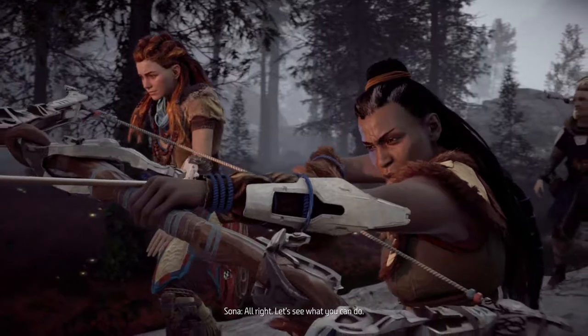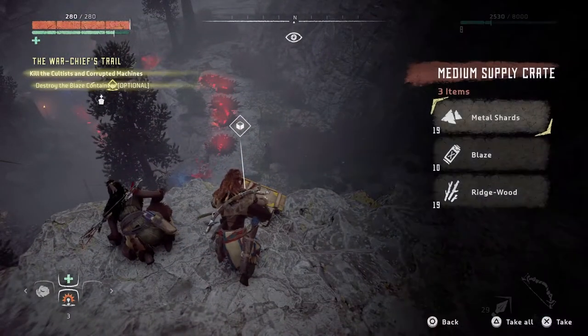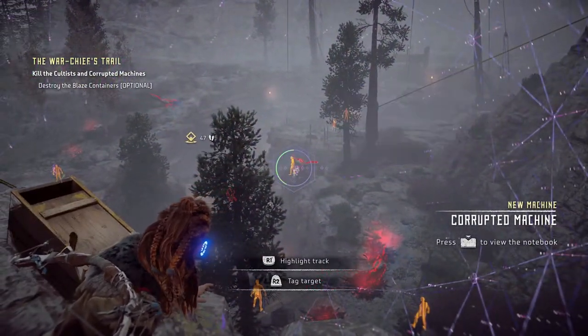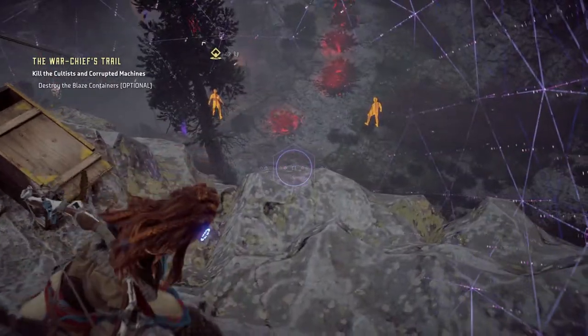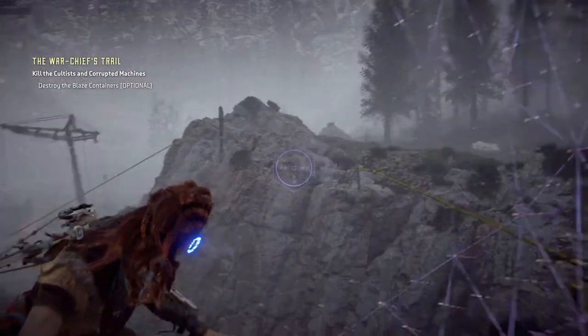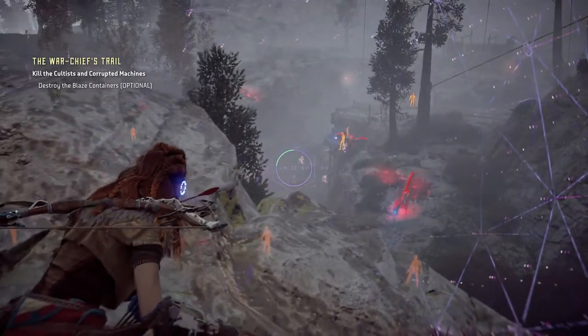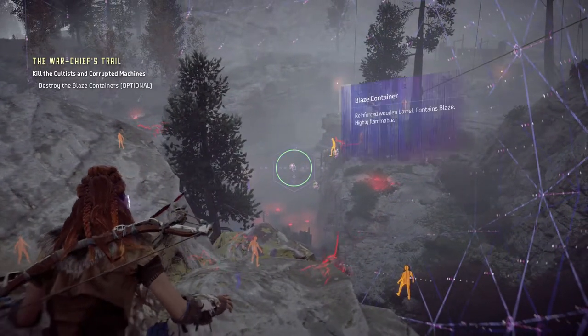Let's not rush - give me some time to make an approach. If I end up alerting them, open fire. Alright - let's see what you can do. I love this plan - so we gotta go sneaky mode. Corrupted watcher, hostile human - so if I go that way... reinforced wooden barrel contains blaze.